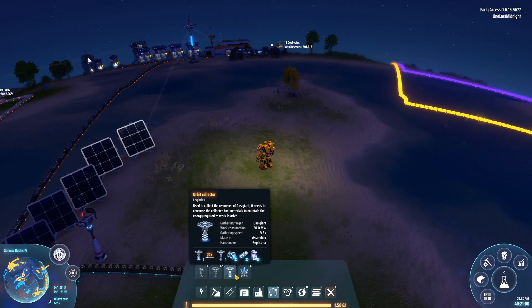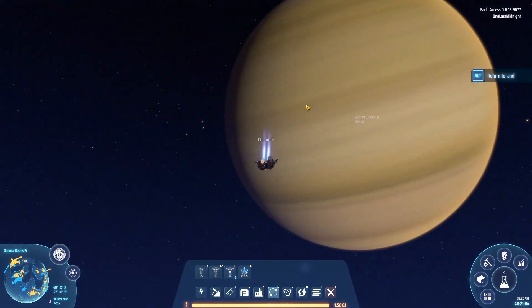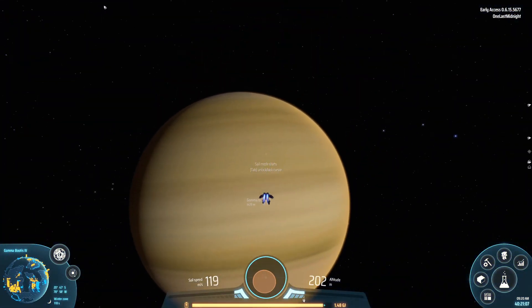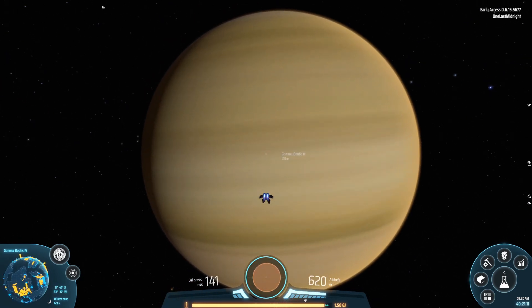Once your Orbital Collectors have been created, just take off and fly to your local gas giant. Mine happens to be really close by.